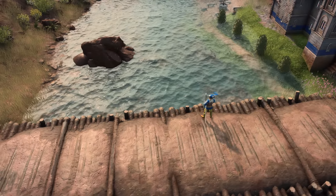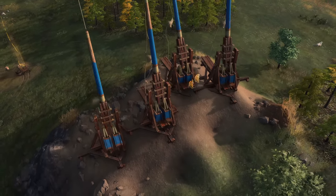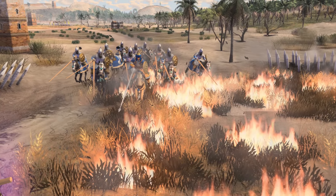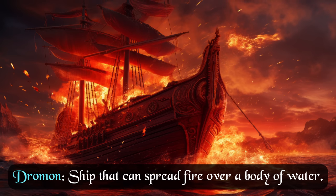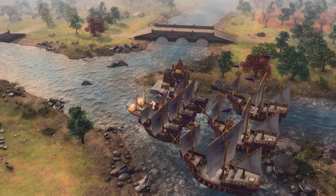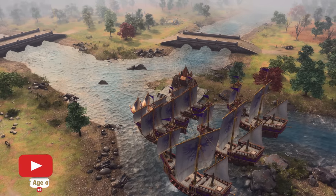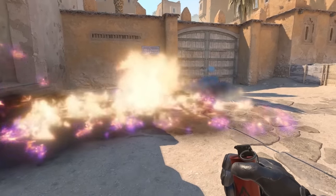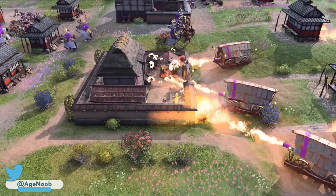Now for the Byzantine unique units. Although their trebuchets aren't unique per se, they have the ability to spread Greek fire over an area — which is what we saw in the original screenshot — making them functionally unique. The same applies to Dromones, ships that can spread Greek fire over water, which will be very important in tight water passages to deny enemy ship movement. The Greek fire mechanic is rarely about dealing damage directly, but more about denying movement — like a Molotov in Counter-Strike that cuts off areas and buys time. Unless your opponent has the reaction time of a sloth, you won't deal much direct damage with fire.